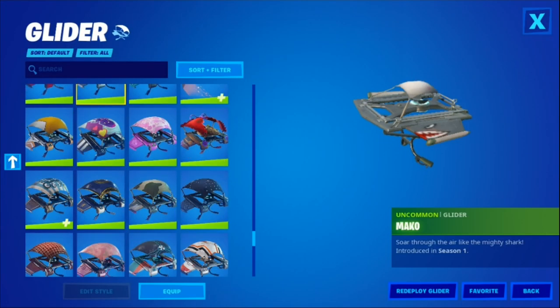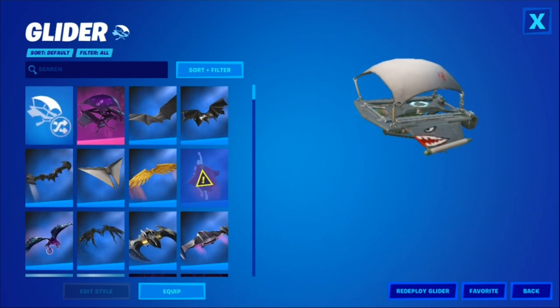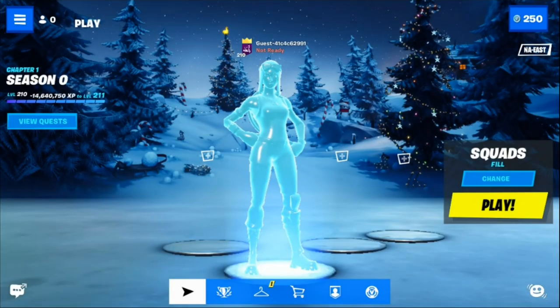You can also choose any glider — there's every glider in the entire game, although unfortunately you can't go into matches in this private server so you won't be able to use gliders in game. You'll also have every contrail in the entire game.